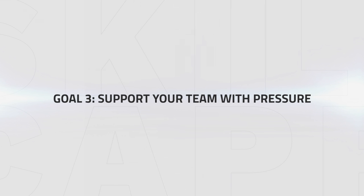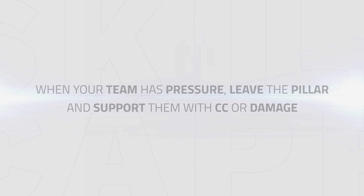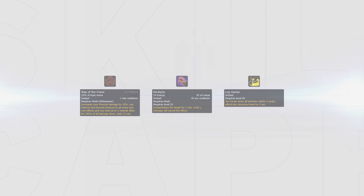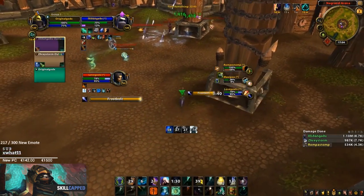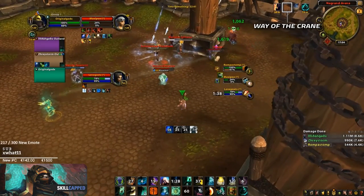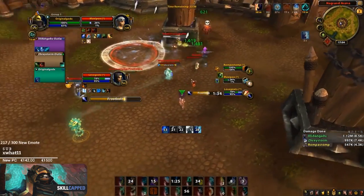Support your team with pressure. When your team has pressure and can score a kill, you should leave the pillar and start playing aggressive to finish the game. Support your team with CC or damage. One of the best ways to do this is with Way of the Crane damage or Paralysis into Leg Sweep. In the next clip, Drainer's team has a lot of pressure and the enemy healer is out of mana. Drainer moves in to use Way of the Crane since he is already on Polymorph DR and his team can win the game with just some extra pressure on the priest.